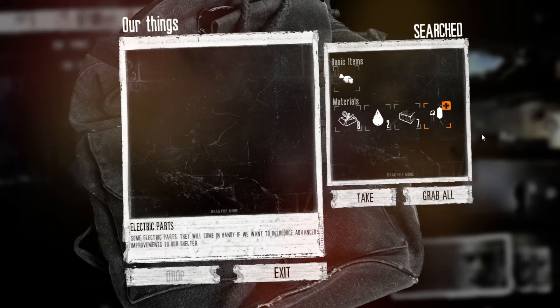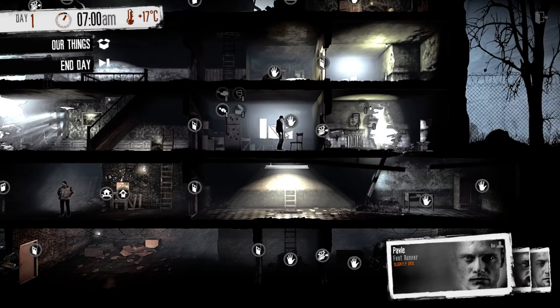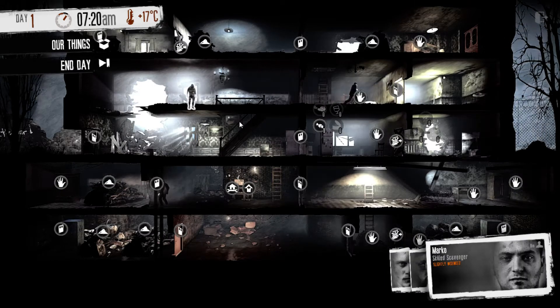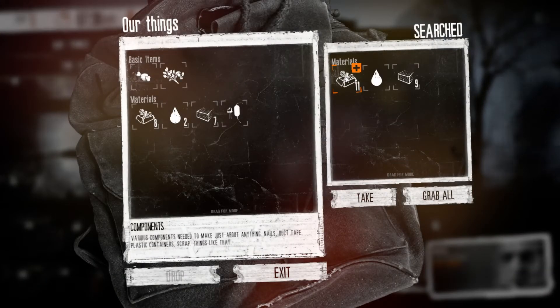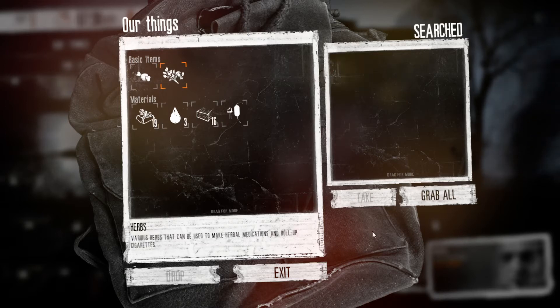Someone might actually come and try to rob your house, because you are not the only survivor in the city. Also, you may have to go and steal stuff from other people yourself, and maybe take some lives as well. Let's grab all of those. Some of these doors may actually be locked, so we may not be able to get through. In here we have some medicine, herbs, and some more water and stuff.